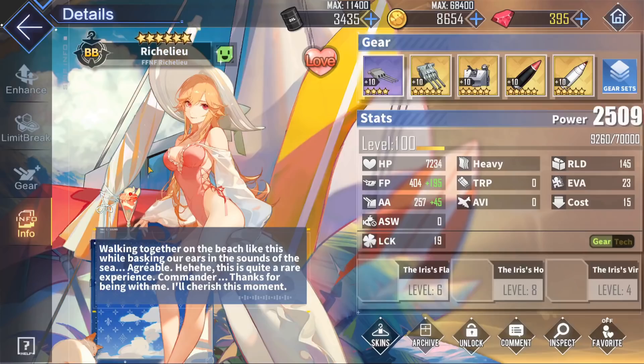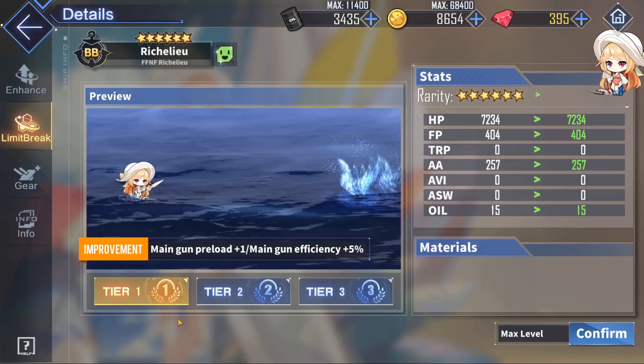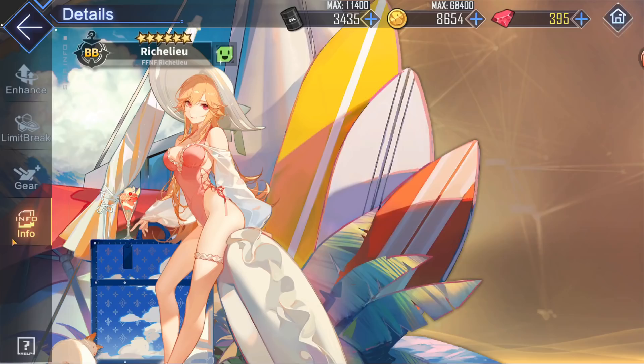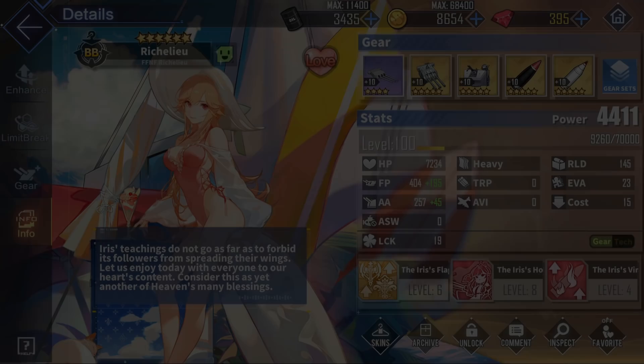Finally, to wrap all this up, Richelieu also gets the same pre-loaded main gun mechanic like Jean Bart — main gun plus 1 in the limit break 1. This makes her able to shoot her main gun the second the battle starts, just like Jean Bart. This means she can have the chance to shoot her barrage straight away in battle, as well as giving basically an extra salvo in every battle, which also makes her insanely good at dealing with sirens.